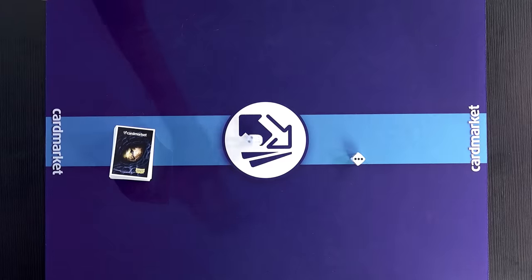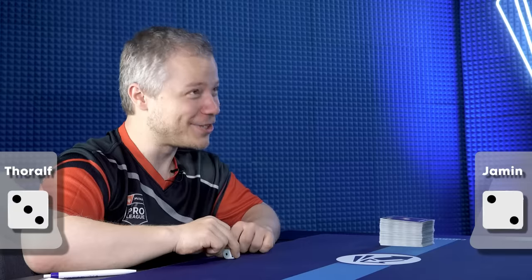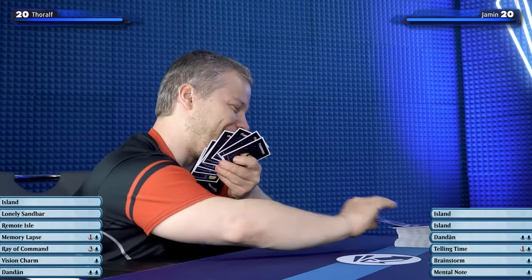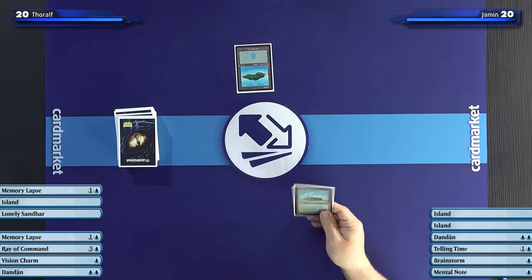Let's high-roll. I don't even know if it's good to go first. I wanted to start. I'm going to be completely honest — I've never played Dan Dan before. I've heard people talk about it, and it's supposed to be very grindy, especially about controlling the top of the shared library. My starting hand seems very good because Brainstorm, Telling Time, and Mental Note all do exactly that. I'll play an island. I'm already a card ahead. I'm gonna play a remote island.